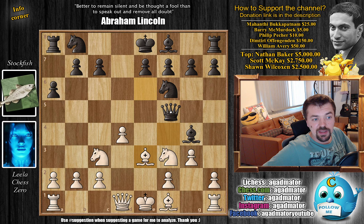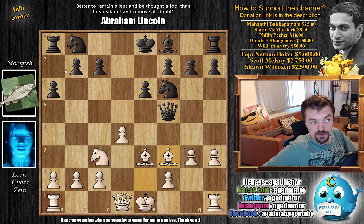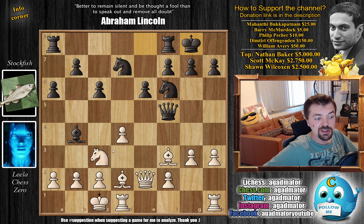Bishop back to e3 - both Leela and Stockfish lose a tempo. We have Queen to f5 now, and this is how Stockfish again makes room for the e6 pawn to be pushed forward while attacking the Knight on f3. Without wasting time, Bishop to e2, and now e6 making room for the dark-square Bishop to enter the game. We have h3 and now Bishop captures on f3, Bishop captures, and c6 now as there is a threat of Bishop captures on b7.